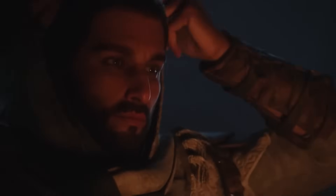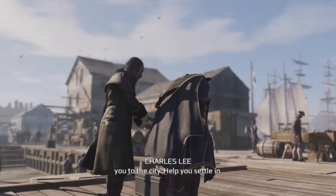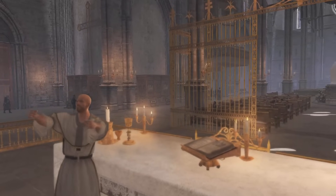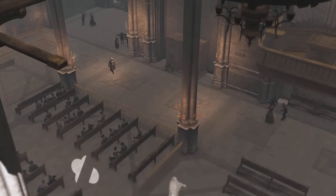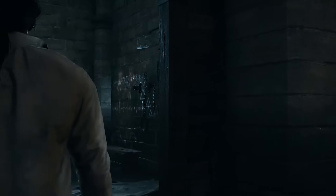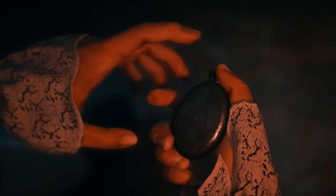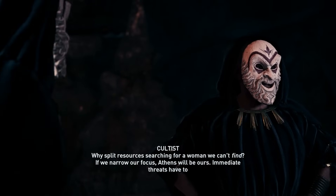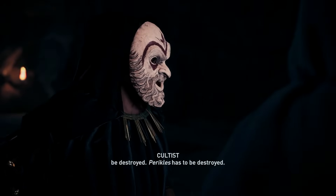Yes, we had Mirage, but that was focused on the Hidden Ones vs the Order of Ancients. What I want to see is the return of traditional Assassins vs Templars, like in Assassin's Creed 3 where the conflict was at its peak — Haytham Kenway and Charles Lee versus Connor and Achilles. The good thing is Codename Red is set in 16th century Japan, so we'll see the original Assassin-Templar conflict again. I'd be lying if I said I didn't miss traditional Assassins fighting Templars. God knows what Assassin's Creed Odyssey was about — we had the Cult of Kosmos and they had literally no impact after that game.